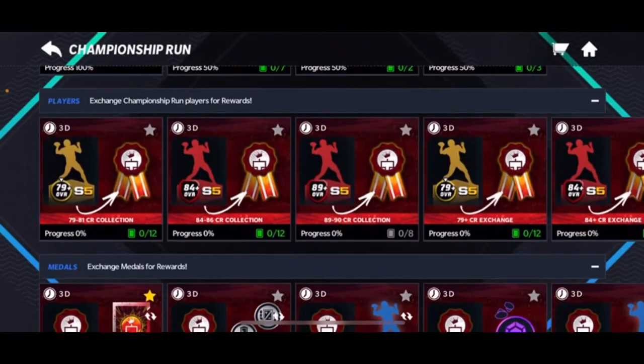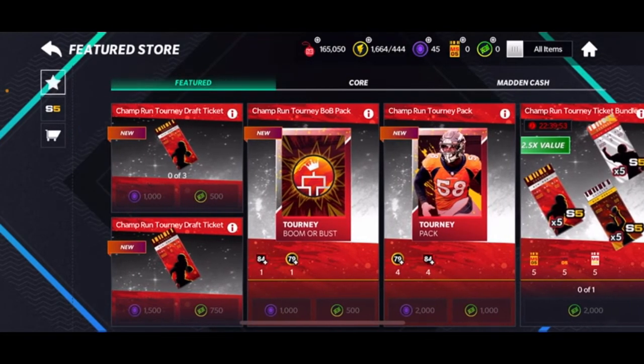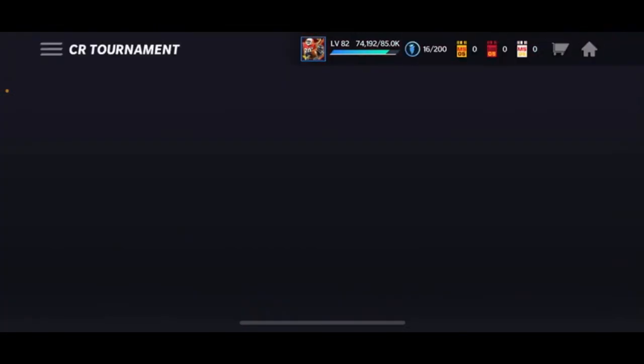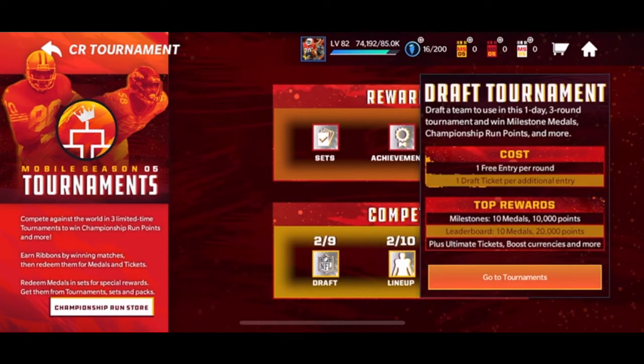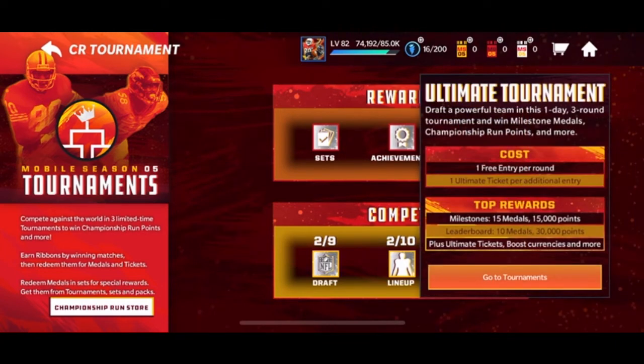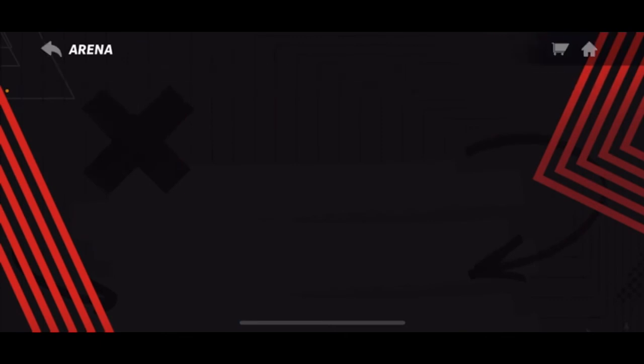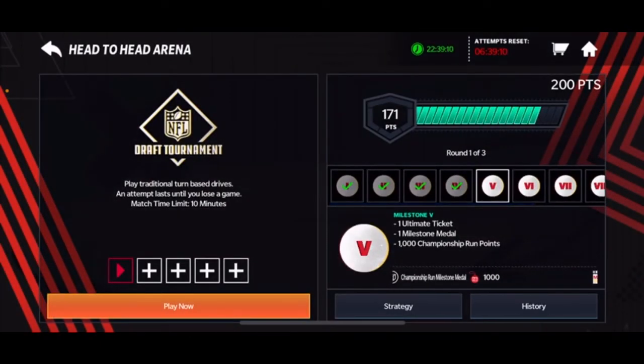That's pretty much it for the new tournaments. One more thing though — if you go to the set you can spend gems or Madden Cash on more points and more attempts. For Boomer Bus, I don't recommend spending Madden Cash on it; if you have extra gems maybe do it once or twice, but stay away otherwise. Today we draft your team, tomorrow you use your own lineup, and the next day there's something called Ultimate Tournament where you draft an even better team. Stay tuned for more videos on the tournament drafts — peace out!